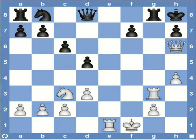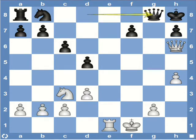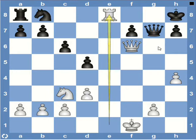Alternatively, white can play it another way. He can start with rook captures G7, and rook captures rook. And now the queen will have to capture the rook. There's no space for the king again. And we have the same sequence, and we end up with Re8, mate.